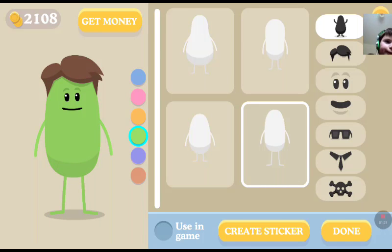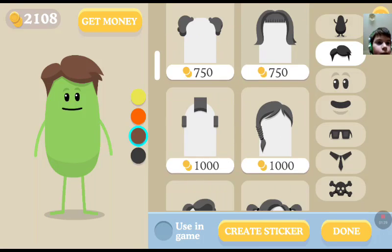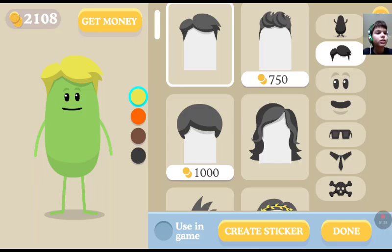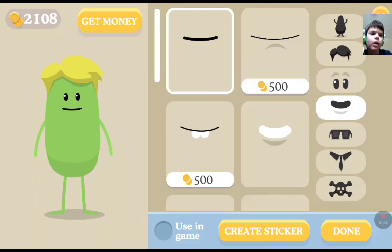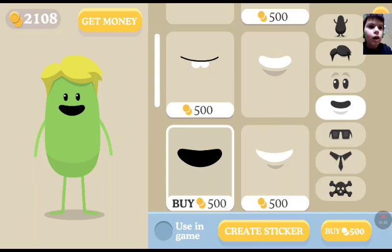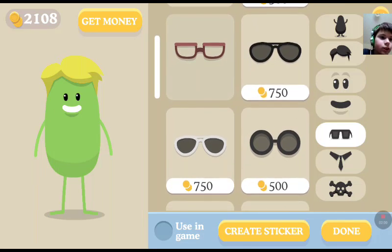I like that one. You can pick between different types of hair - that's cool. Give him boy hair, yellow hair, because why not. What eyes shall we have? Let's just give him them eyes, they're good. Oh wait, no - that costs money. I'll have that. Glasses - cool sunglasses, oh not yet.